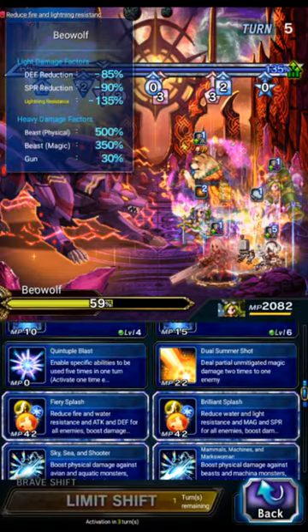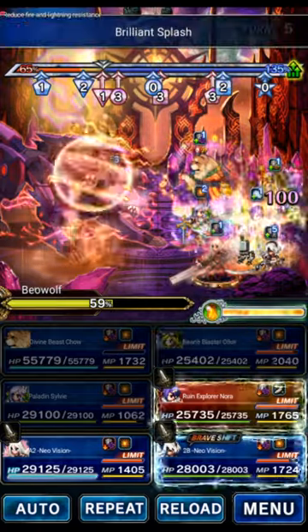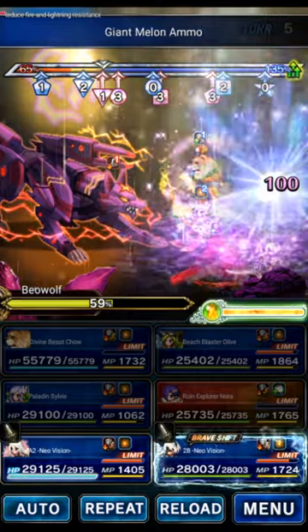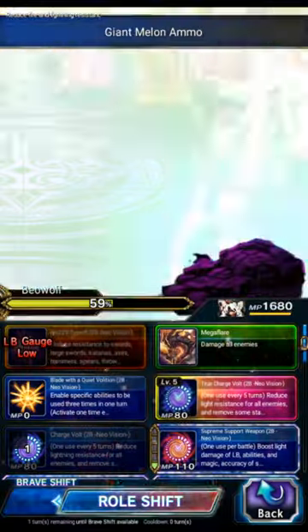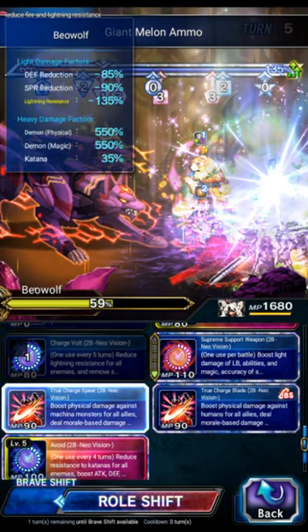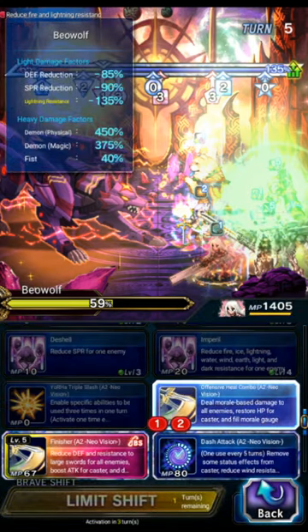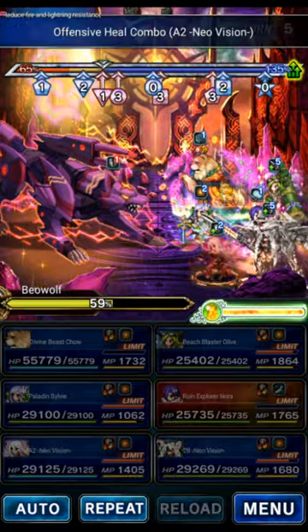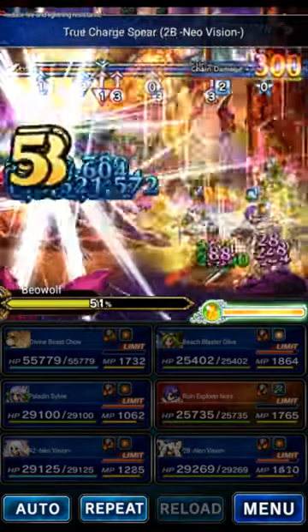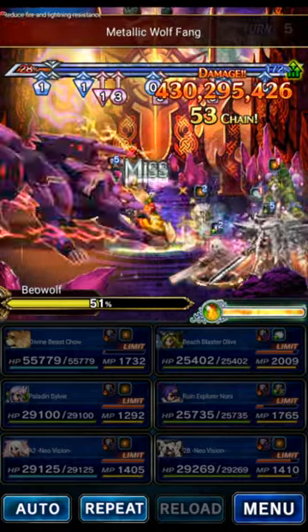It's turn five. We're going to have Olive go back to throwing the morale gauge and breaking, because this boss is annoying. Nora is finally going to use her SLB for the modifier buff, so our damage will go up a bit more. We'll shift 2B and triple the machine killer bolting. A2 will triple offensive heal — offensive heal is lower damage than her other option, but it does fill the morale gauge, whereas the other one does not. We didn't push the threshold, but it doesn't really matter.